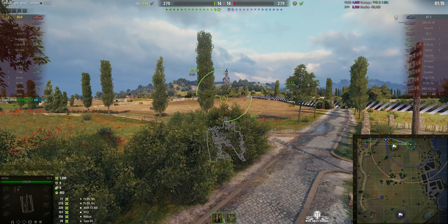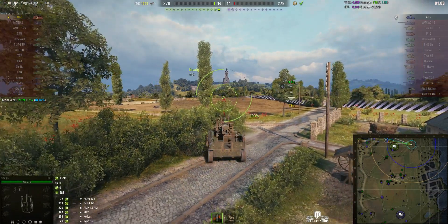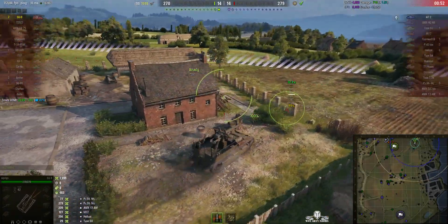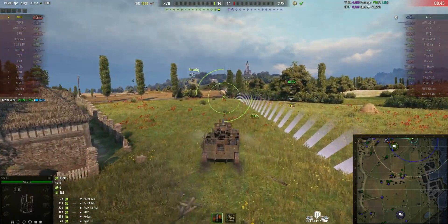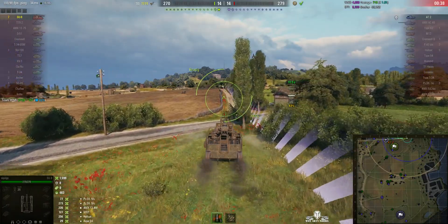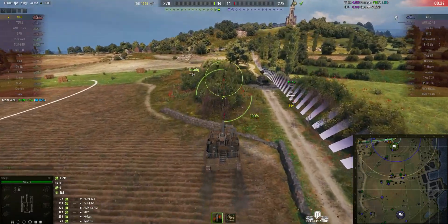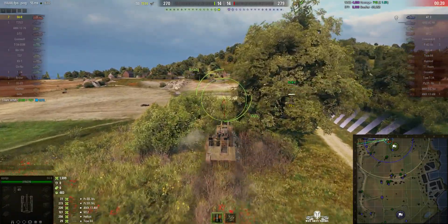I do wonder if the AT-2 went to the northwest because he may not have had the direction indicator switched on and thought the enemy arty was in the northwest corner of the map. Siplegs is trying to get behind the bushes to sneak up that side. I hope the AT-2 is not in the bush — if he sneaked up there he would see the SU-8 approaching. Keep behind the bush, use it for cover. Watch out — there's a wreck in there. Goes past it.